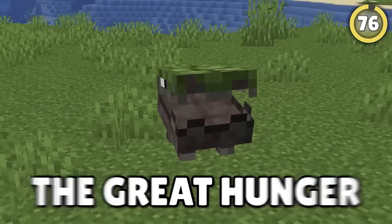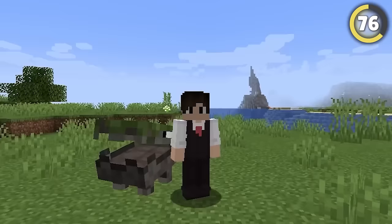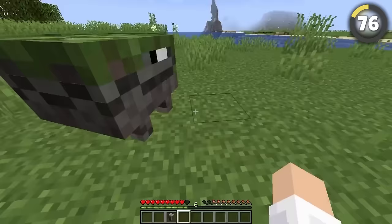There was also a mob called the Great Hunger — a pretty powerful name for a mob that looks like just a little lizard guy, and he didn't even attack you. Instead, it was supposed to be able to add or remove enchantments to your items. But as we know, the grindstone ended up doing that instead. Poor thing — imagine being replaced by literally just a rock.